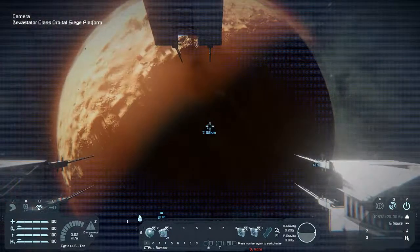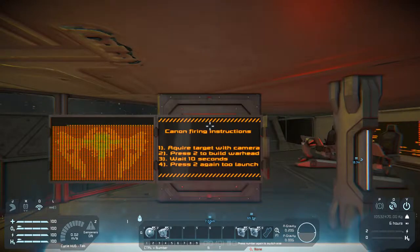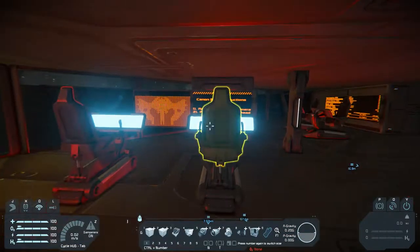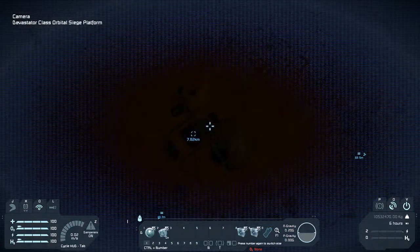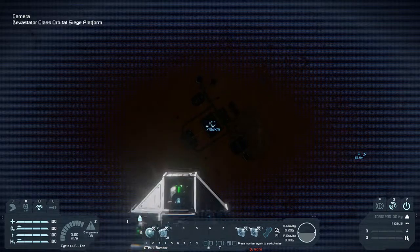Did I do anything wrong? It would help if I read the instructions. Ten seconds are up. I'm going to aim a little better — I think I got off target. This is tricky to aim because I'm not doing it quite right. That's the right button. Alright — this is just a calibration shot. I'm going to press 2 again. We should have a projectile away.